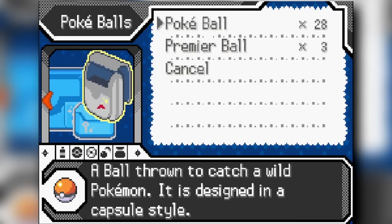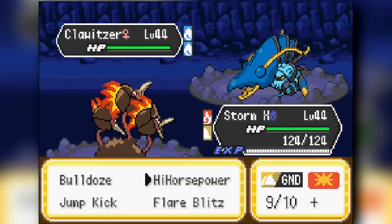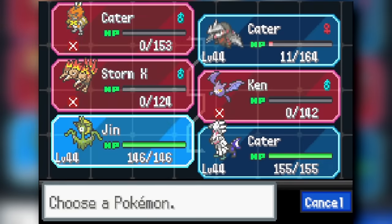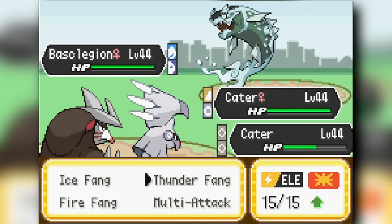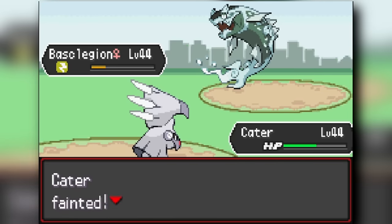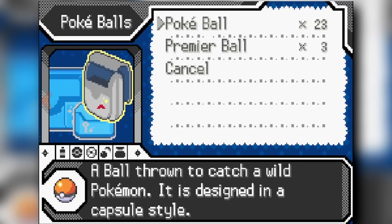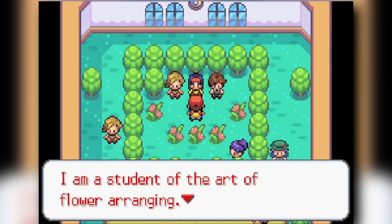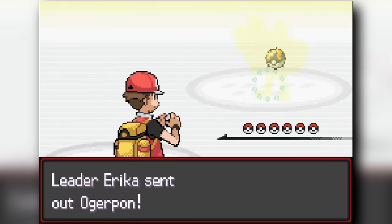We make our way to Route 10 before the Rock Tunnel. There's nothing great until we find an Excadrill, which we take — it's a really good Pokemon. No good encounters in Rock Tunnel either. We beat the final trainer there, head through to Lavender Town, then make our way through a trainer gauntlet into Celadon City. Not a lot of great encounters except on Route 16, where we get our first legendary Pokemon — Magearna! Magearna doesn't have its Soul-Heart ability or Shift Gear, so it'll be a little harder to use, but it'll be fun.